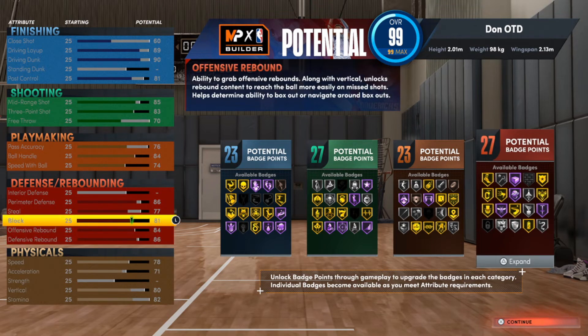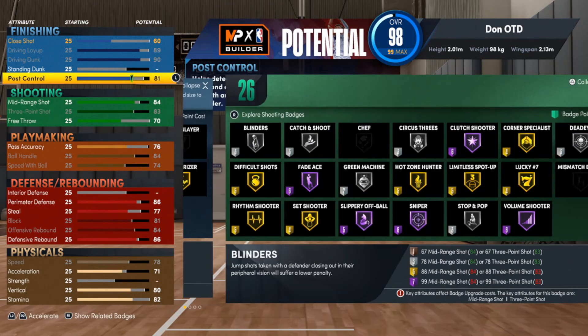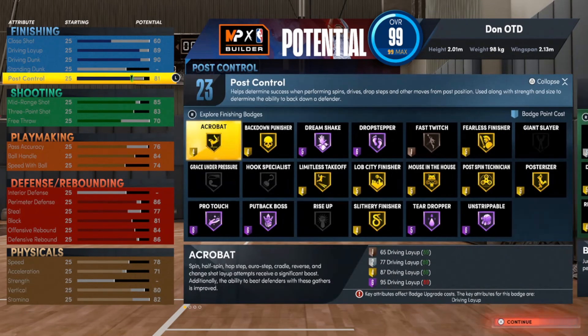We're gonna go over some of these badges. We get a lot of the finishing badges on different levels, but the Hall of Fame ones I'm really not worried about — I'm more so looking at the ones we can get on gold. So Slithery, obviously. Posterizer, obviously. Limitless Takeoff — that one's up to you but I like to have it on. And then Lob City — this build will probably be one of the best to have Lob City on because you can run to the rim and attack. This build is great for the hash.